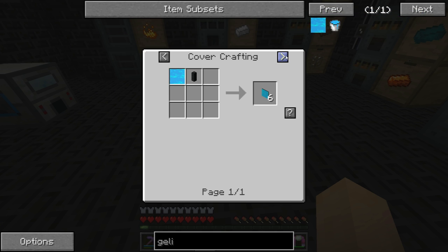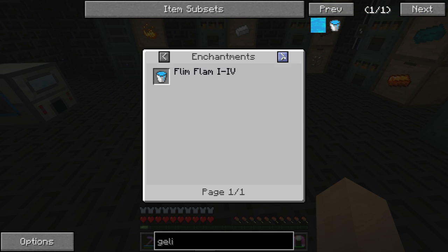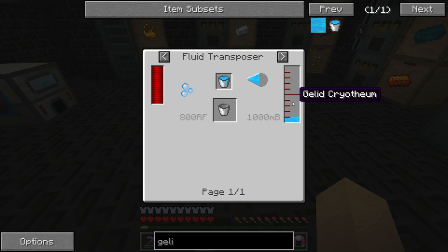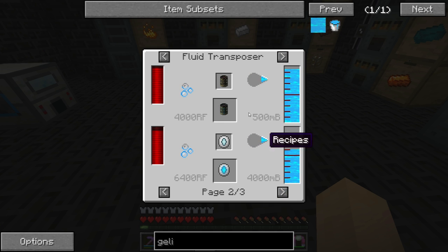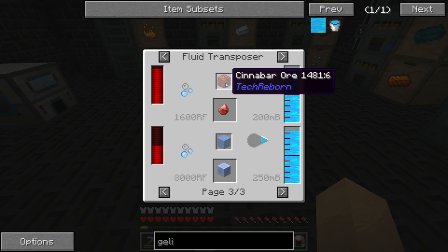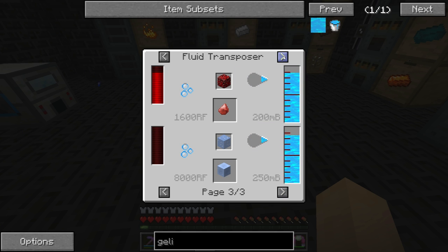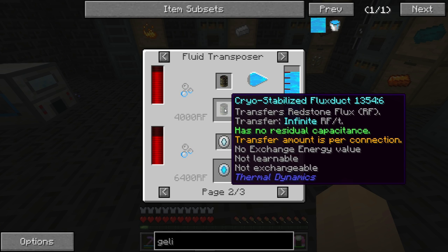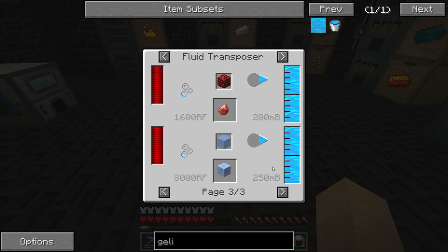What can we use this for? Cryo-stabilized flux ducts, which are very nice — those are the infinite RF flux ducts. We could get some cinnabar packed ice. I think that's really about it though, but these cryo-stabilized flux ducts are pretty darn nice. What about energized glowstone? Let's see what we can do with that — lumium, pulse item ducts, glowstone illuminators. Not overly necessary.